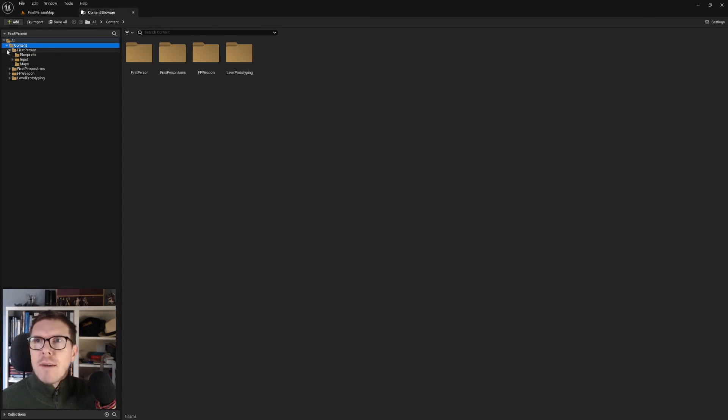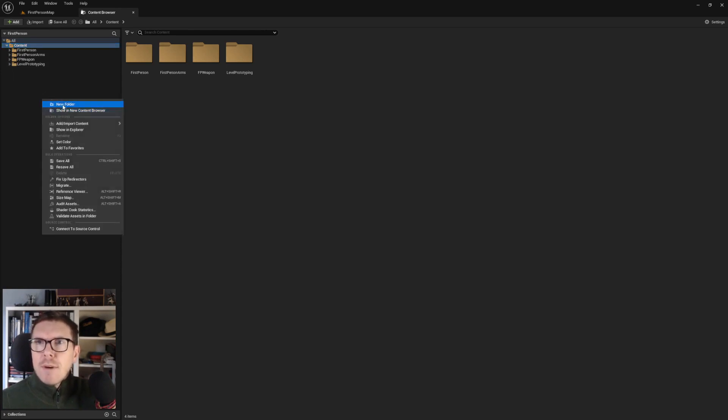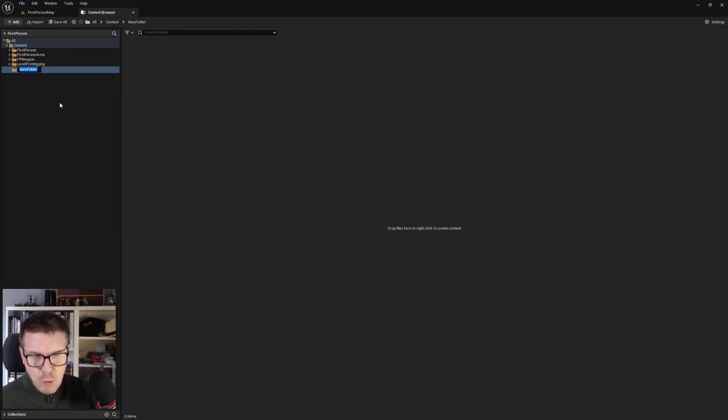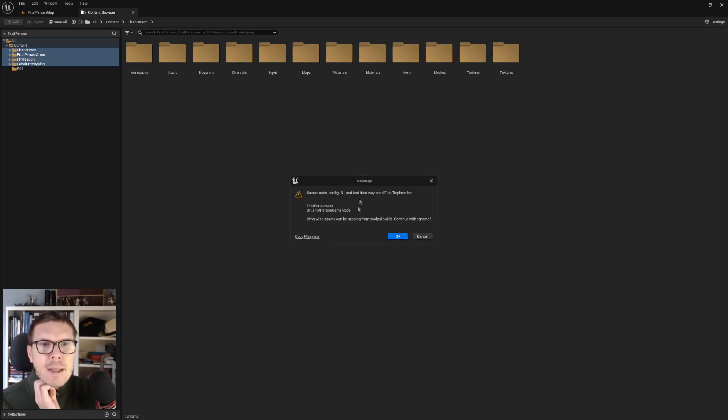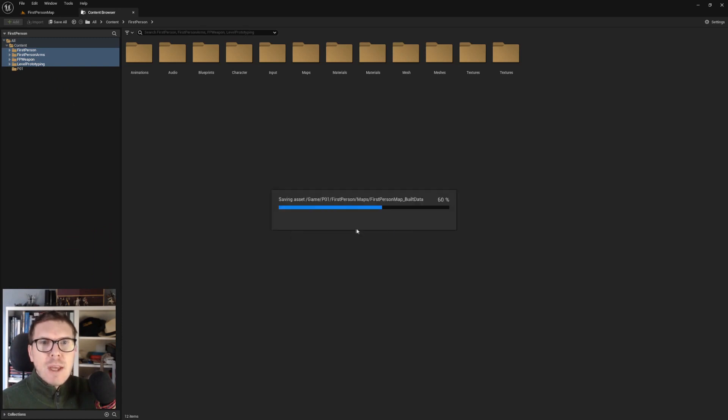I prefer having a root folder within the content root to make it easier to migrate files and keep things readable. We're naming our root folder P01 (Project 01). I'm taking all the folders and moving them in - it warns us a little bit but we just hit okay.